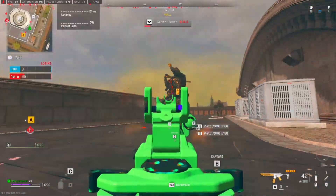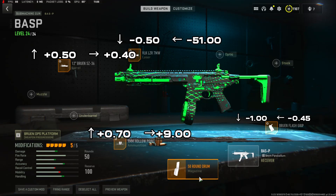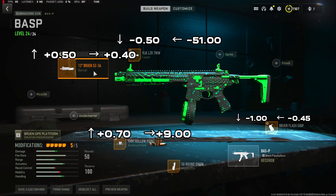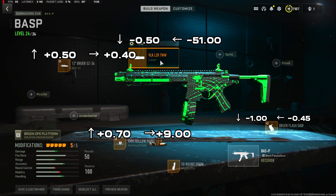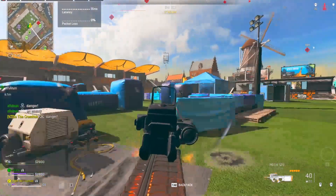For the Bass P build, we're going with the 50 round drum, the 9mm hollow ball ammunition, the 12 inch Bruin SE 36 barrel, the VLK LZR 7mW laser, and the Bruin flash grip. Tunings are on screen. Let's get into the fourth gun.